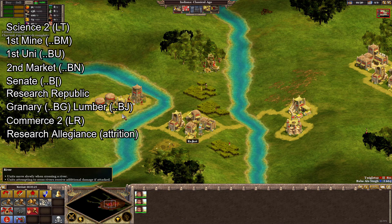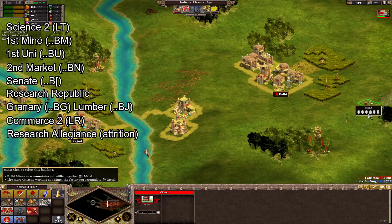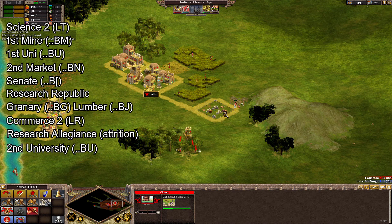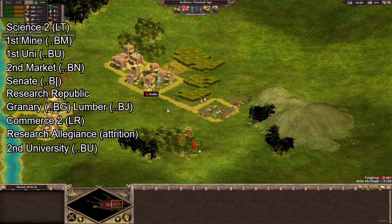Hopefully your first university has maximum scholars in it by now. As knowledge is so important for ageing up, you should build your second university at this point, though feel free to fill this one up more slowly than the first, as you should be okay for knowledge for the time being — you can invest your wealth elsewhere.